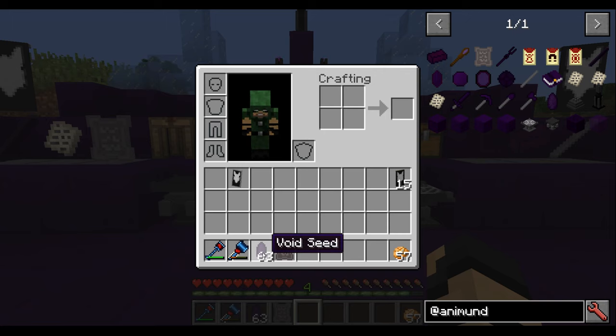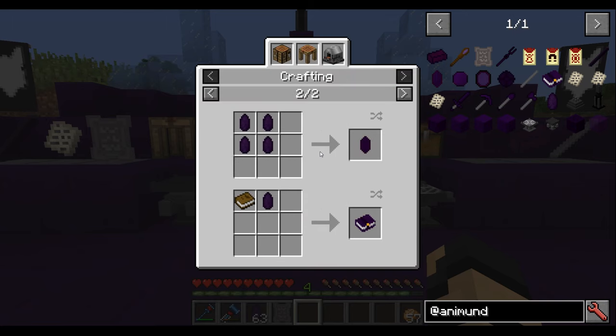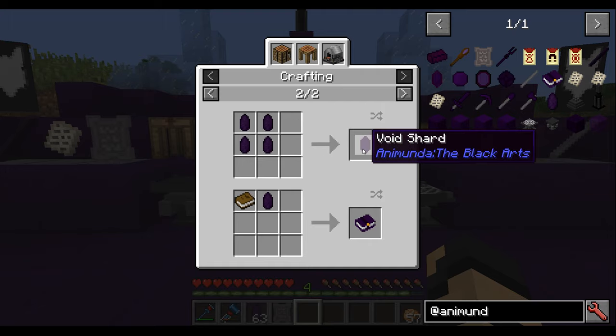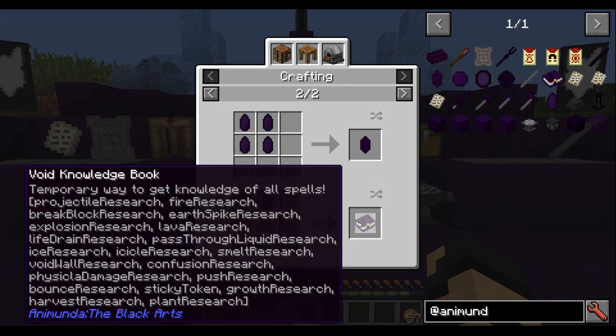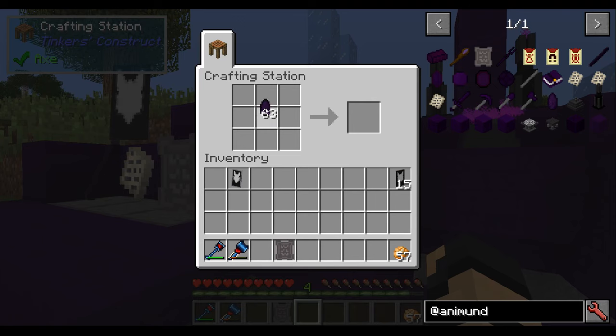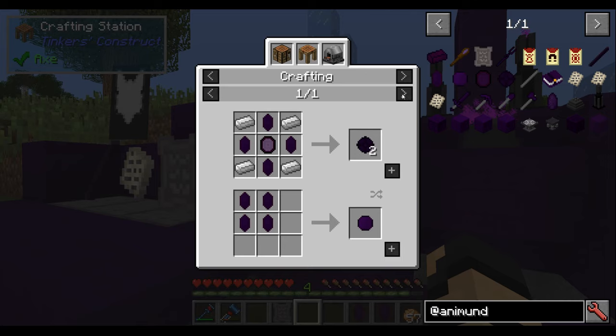What else can you do? Well, there is plenty. It doesn't look like much at first, but one thing progresses to the next. Four void seeds together makes a void shard, which does not stack. Right now in the beta, a void seed and a book will give me a void knowledge book, which will allow me to unlock all the spells in the mod currently — so that's just a temporary mechanic. Let's make a void shard. Here we are in a crafting grid and you can make a void shard. If you start making more than one of these, it does not stack — you can see it just switches it out. These can be used to make all sorts of further items, like an ancient void core or a void crystal.